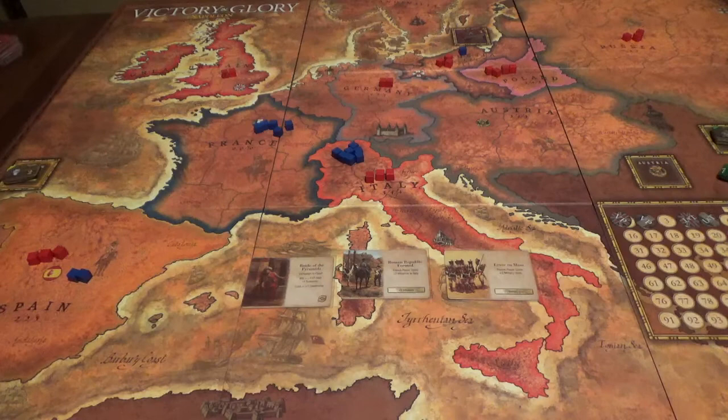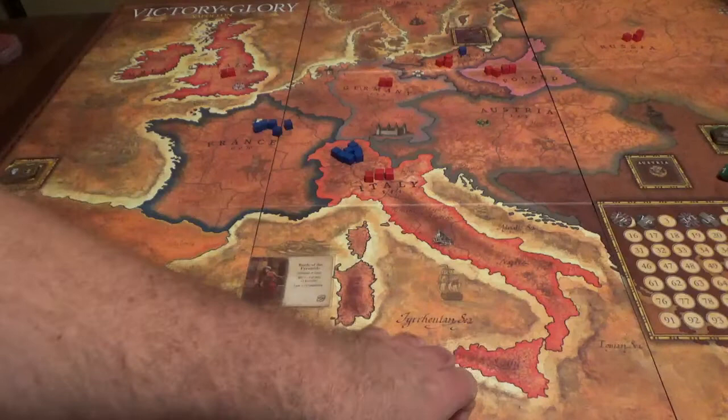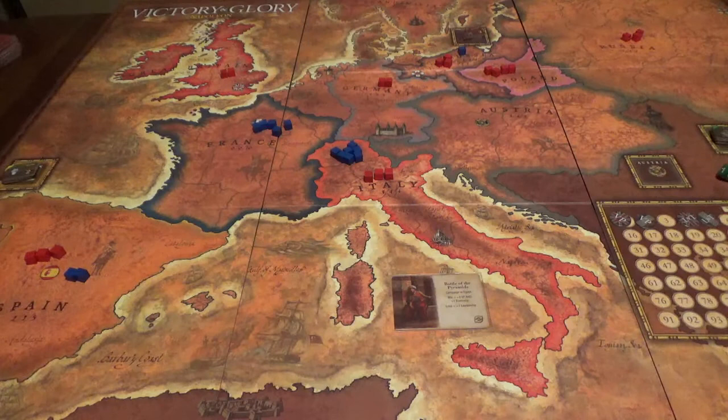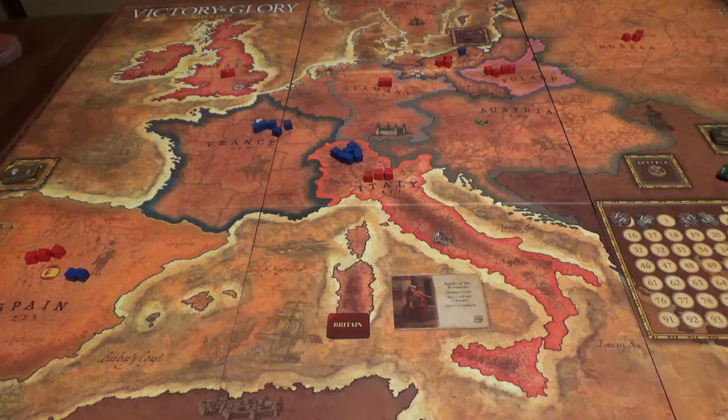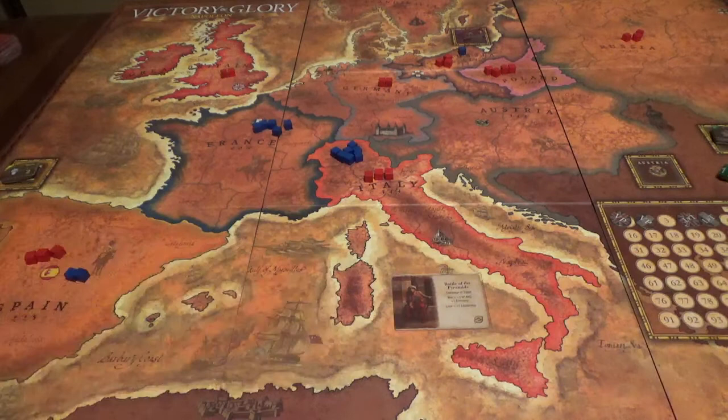The French are the first ones that have to deploy units — I'll send the bulk of my forces down to fight the Battle of the Pyramids. For the British, they have two units, so I'll roll a four-sided die to determine deployment — and they're sending both units. They've also got six Austrian forces available, and four of them are committed. So this is going to be a big fight. That card goes in front of the French so they can reinforce the battle later if they wish.